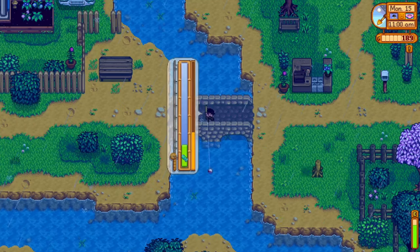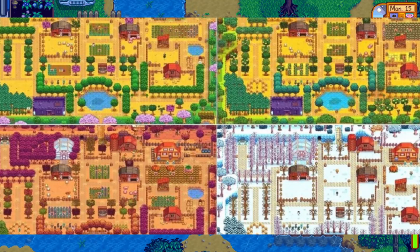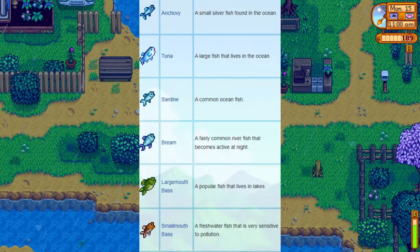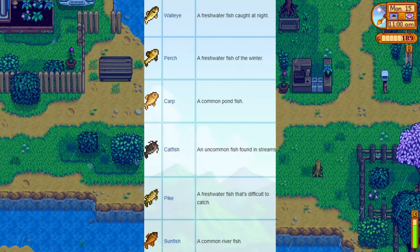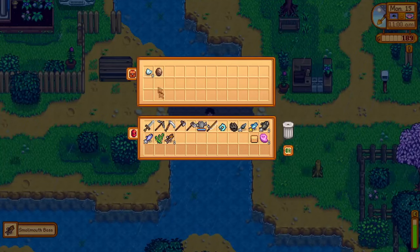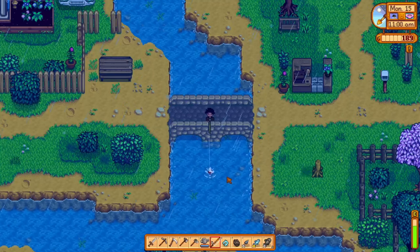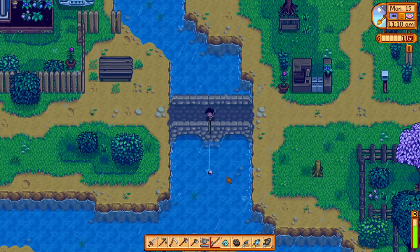Tip number 8: pay attention to time, weather, location, and seasons. As most Stardew Valley players know, different fish are active at different times. Some only come out in the rain, others can only be caught during certain seasons. Ocean, lakes, and rivers are all home to different creatures. If you are looking for specific species, it's important to understand their patterns and know when and where they will appear.